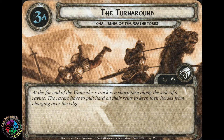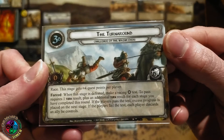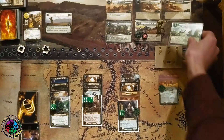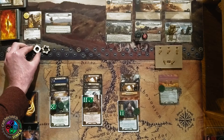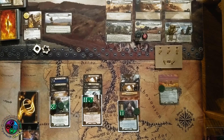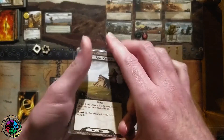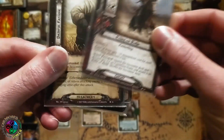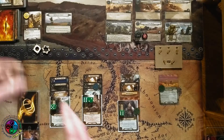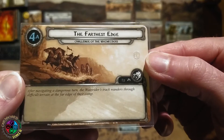We advance to the Turnaround and place four progress. We have enough progress to place four, so we need to do a willpower racing test. It takes two turn results to win since we've already cleared a stage this round. If we fail we discard an ally — doesn't matter. We're just trying to see if we can place progress on the next stage. We have two more progress. Eowyn does the willpower test at eight, needing two turn results. We get one turn but not two — we fail, don't get to place the remaining two progress on the next stage, but we still advance. The Farthest Edge.